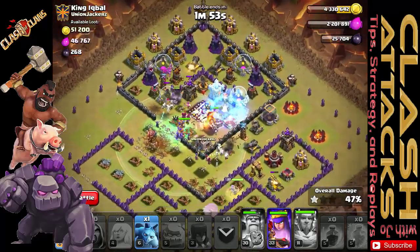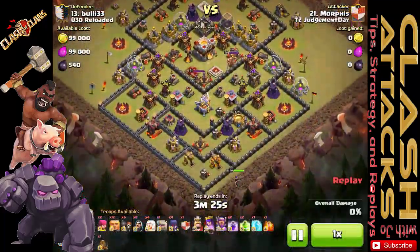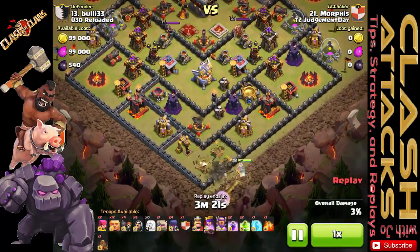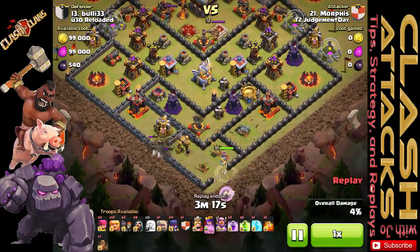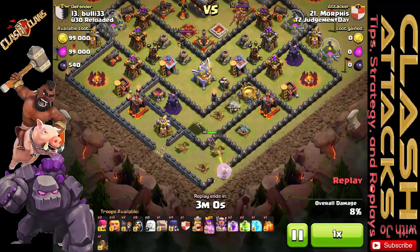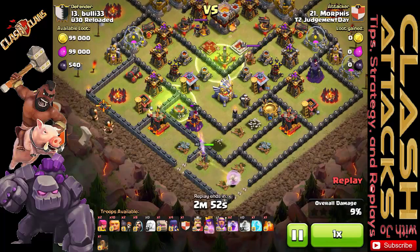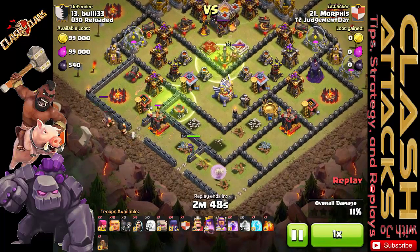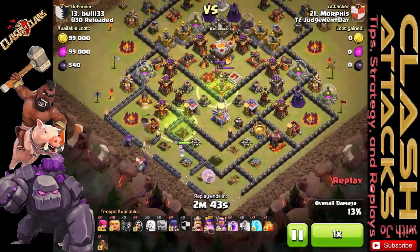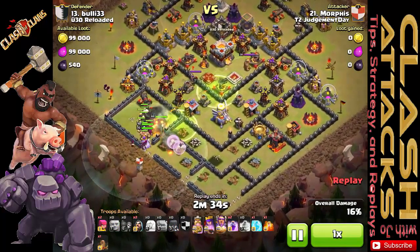Moving into Morph's attack from the Trojan War — he comes in from the south and takes on an X-bow directly. There are two splash damage defenses on each side of the X-bow, so she's technically only taking on one point defense at a time with four healers. She takes on the wizard tower with no issues, then moves into the next one with no problems. As she continues, Morph uses the rest of his troops, so at this point he has to worry about the healers breaking off and moving on with the giants and golems.